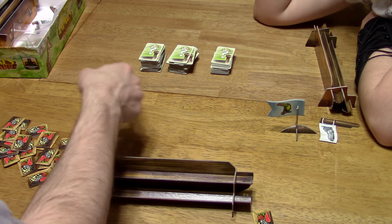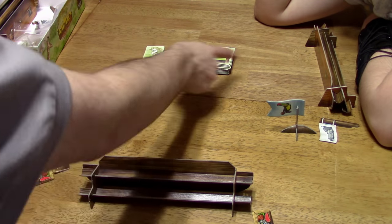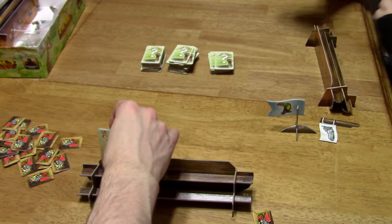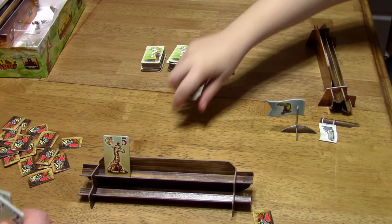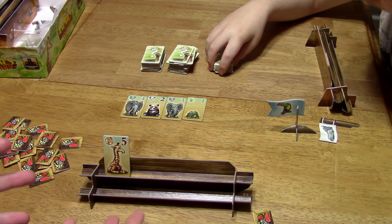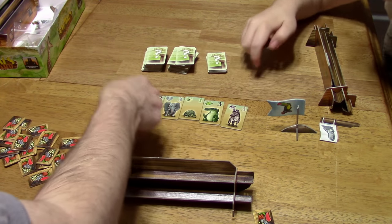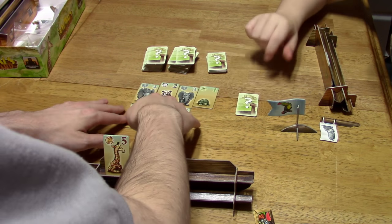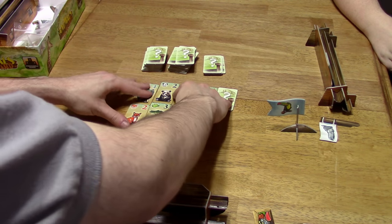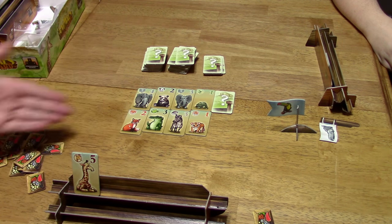Once we do that, we're going to shuffle and draw stacks. We draw three each, keep one, and put the rest face up on the table. So now this is one group. We have to draw from the deck up to a certain number depending on how many people are playing. In a two-player game, eight are face up and one is face down. So now we've got one large group. You can't take this because you need nine food crates to take all nine tiles.